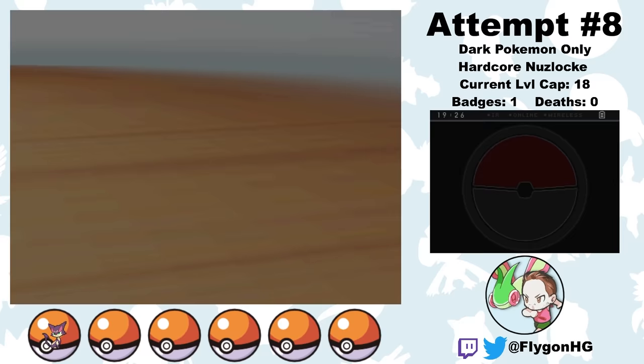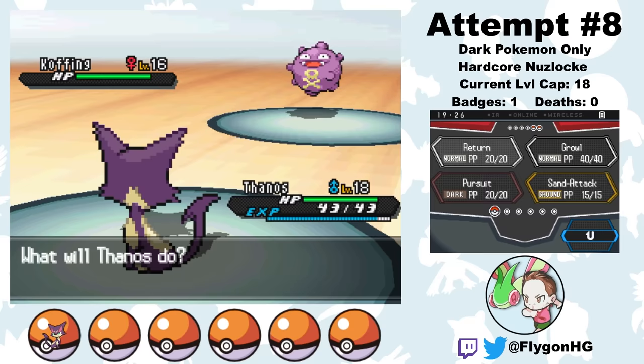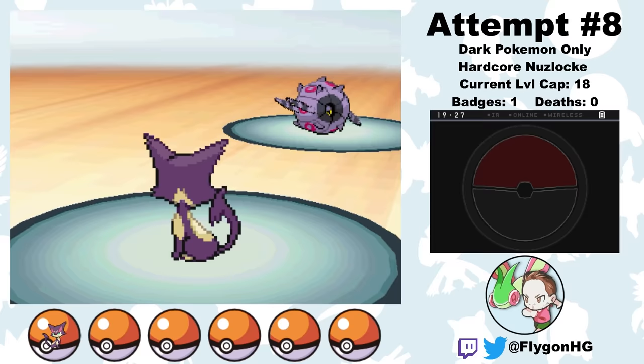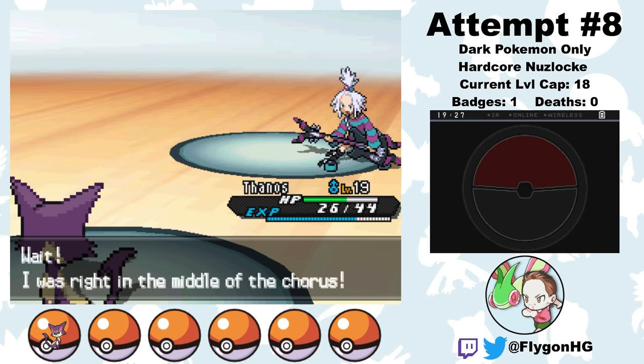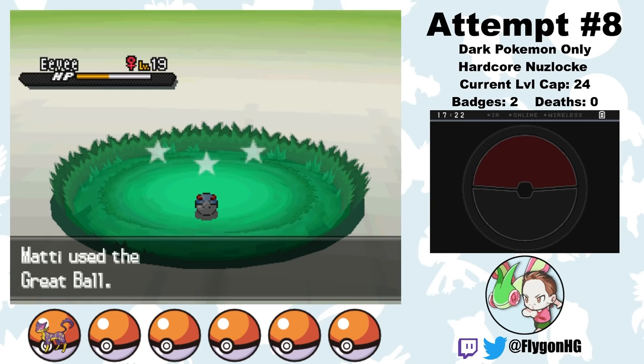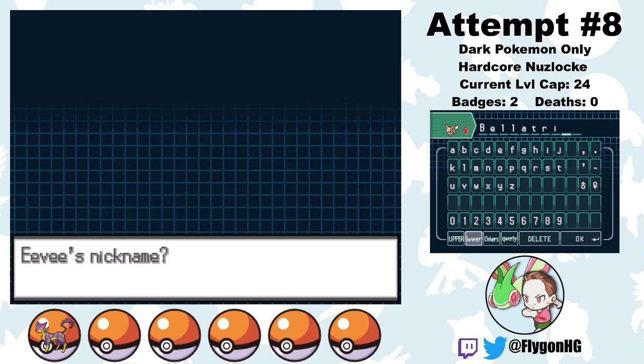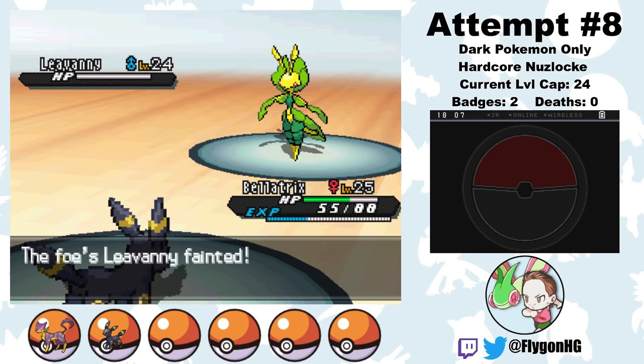Thanos 8.0 is a monster, so needless to say, Roxie doesn't stand a chance either. She leads Koffing, but Thanos 8.0 mercilessly rips that whoopee cushion in half with a critical hit Return. Whirlipede comes out next, but Thanos 8.0 squashes her like the bug she is — two Returns are enough to knock it out. Thanos 8.0 has claimed his second gym badge without even breaking a sweat. With the early game finally behind us, it's starting to look like attempt 8 might actually go all the way. Thanos evolves into Liepard, I catch an Eevee who happens to be female, so I name her Bellatrix. After evolving into Umbreon, Bellatrix sweeps through Burgh's team after setting up with Workup, and we get an easy badge number 3.